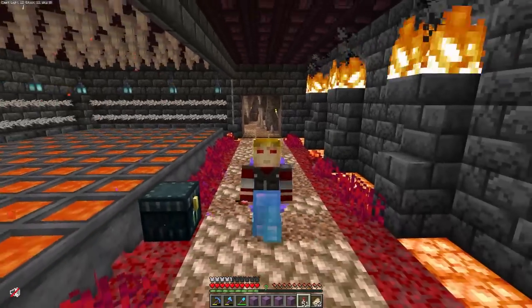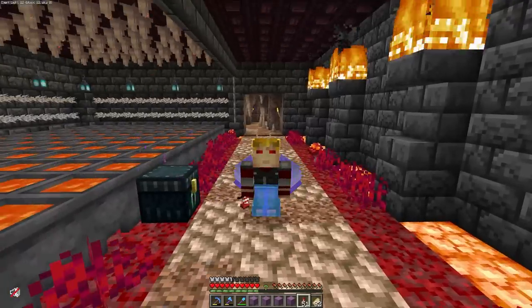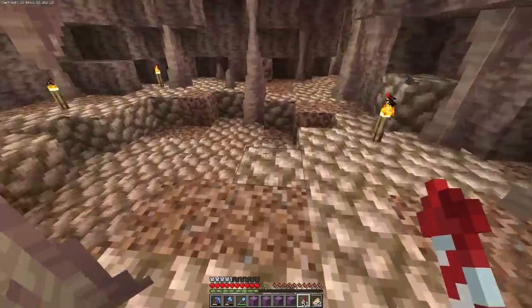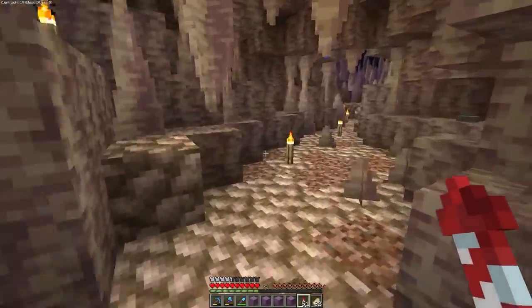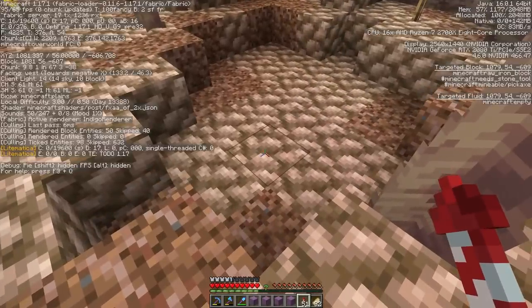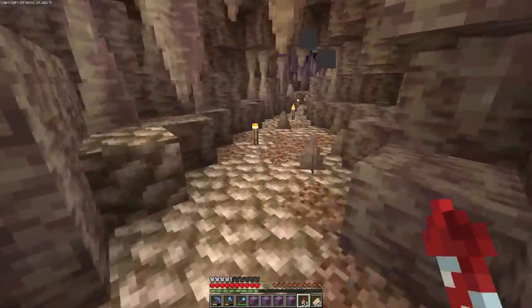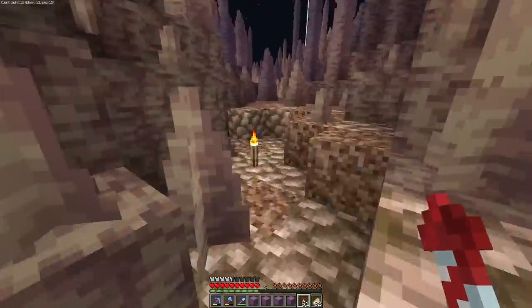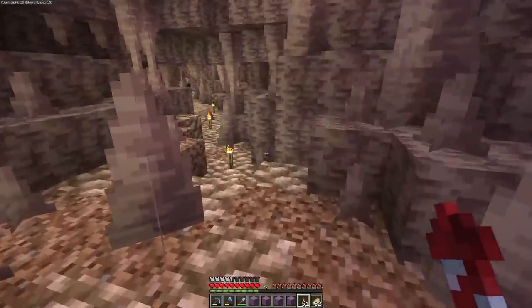I know Mumbo also has that crazy zigzag lava farm he made recently, but I don't know if he's selling it. Can we just take a moment to recognize that the entire pathway of Cub's entire biome area here is raw iron blocks. Really, Cub? That's like the most amazing flex ever. Do you know how much raw iron blocks it takes to make this? This guy's nuts.